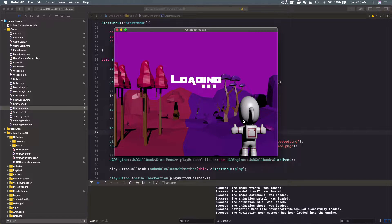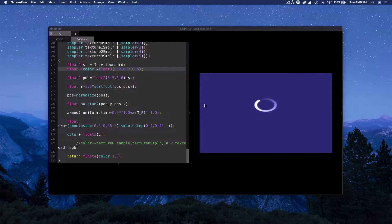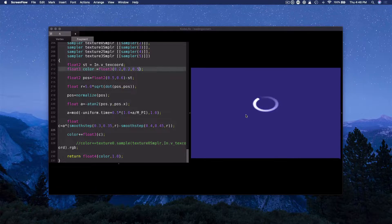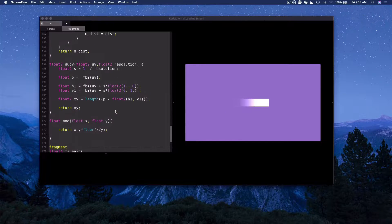When I was implementing the loading scene I was using sprites to give feedback to the user that the game was loading. But I realized — why use sprites for such feedback when I could use shaders instead? So I took some time off from working on the engine and started playing more with shaders, which I absolutely love and am fascinated by.